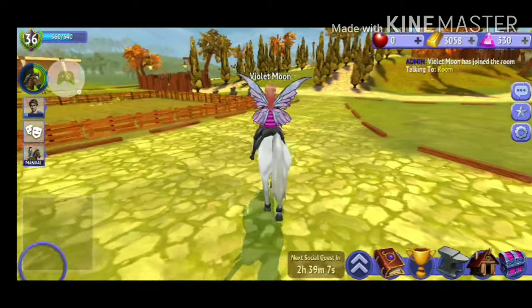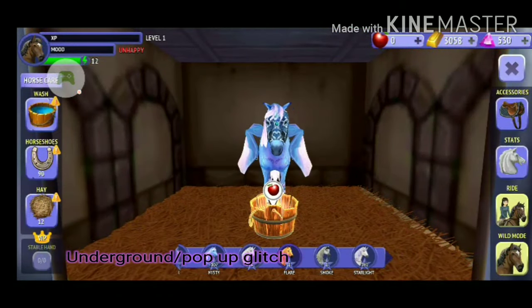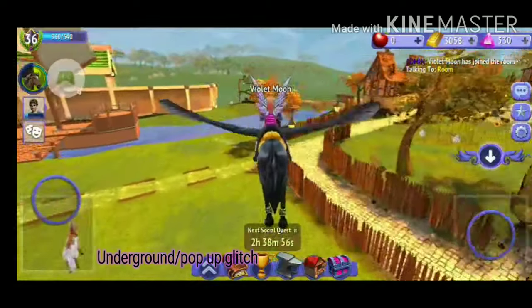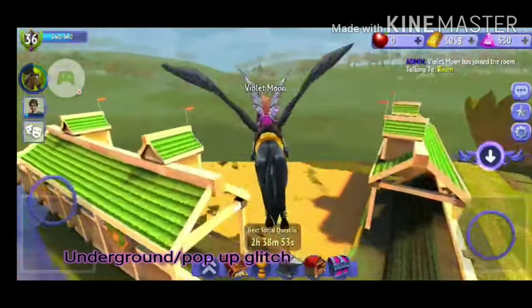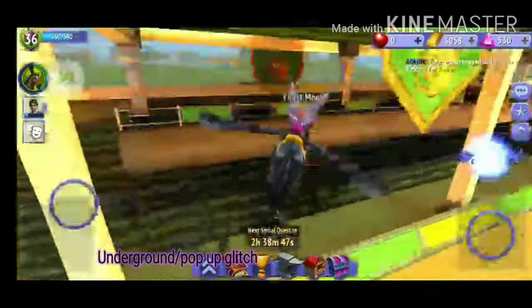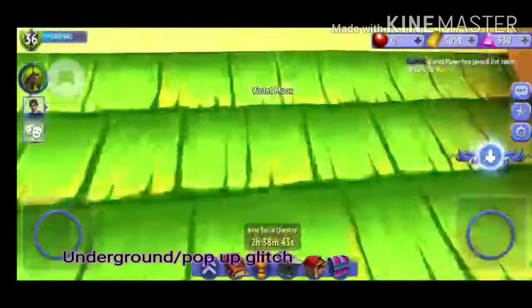The first glitch is the underground pop-up glitch. In order to pop up you're going to need a Pegasus, but if you just want to go underground you can use any horse. So first you just got to go over to the Dristhalgerina over here. Like I said, if you want to pop up you need a Pegasus, but if you just want to go underground you don't need one. This can also be a secret spot if you want it to be, in the underground part.